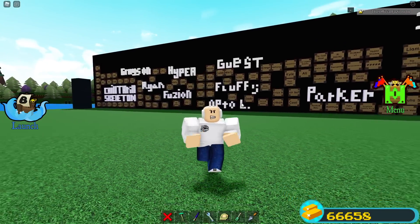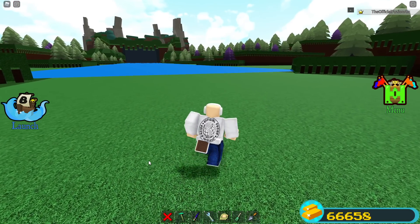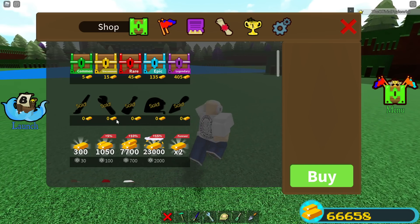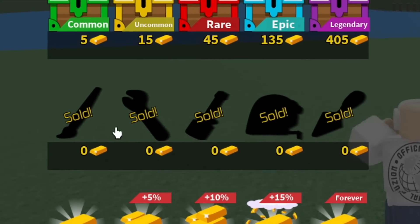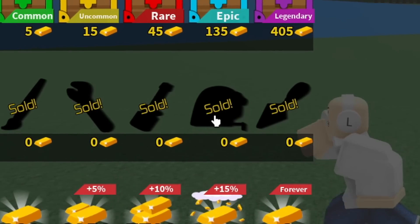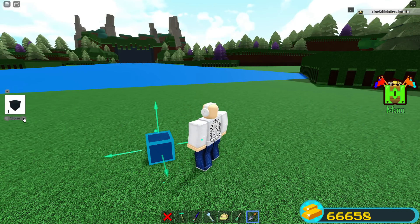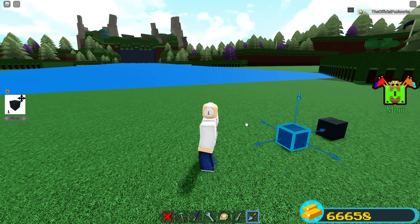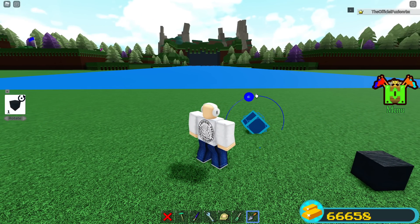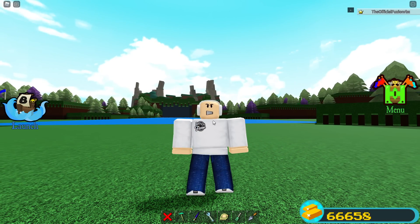Let's get into what could be the next tool in Build a Boat for Treasure. We have a ton of tools — a lot of them you have to buy with gold. The paint tool was one of the first ever added, then came the bind tool, property tool, scale tool, and the trowel tool, which is the most recent. The trowel has three built-in functions: you can clone blocks, move blocks, and rotate them with a 360-degree rotate system.